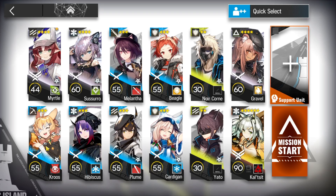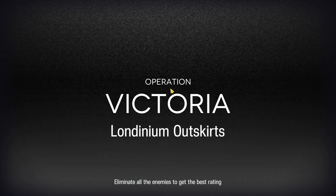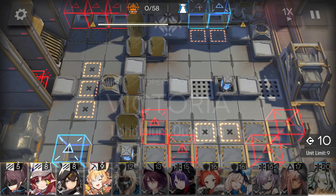You'll need a flag vanguard, your best sniper, two of your best medics, a dualist guard, a single-block vanguard, your best defender or Mountain if you have him, and the rest of the operators are used to bait the cannons and stall. Get two defenders and two fast-deploy operators — let's do this really simply.